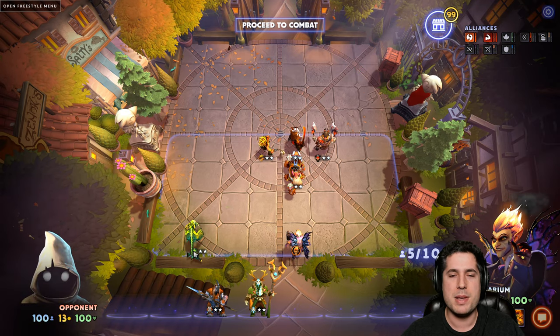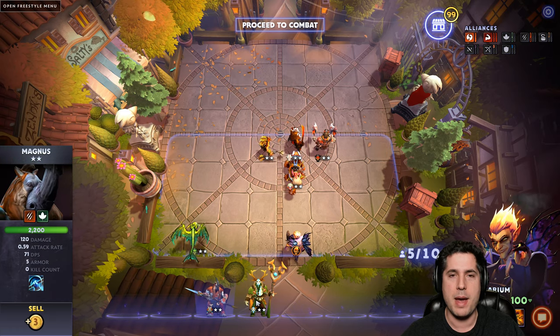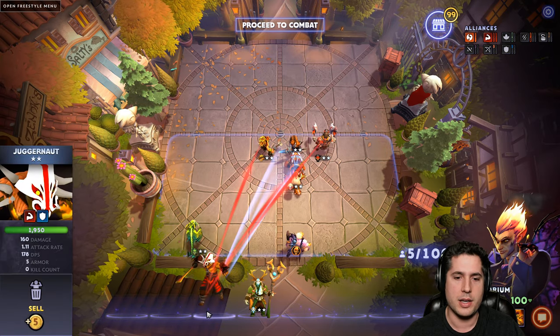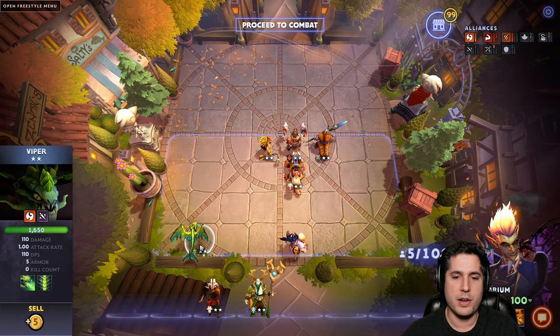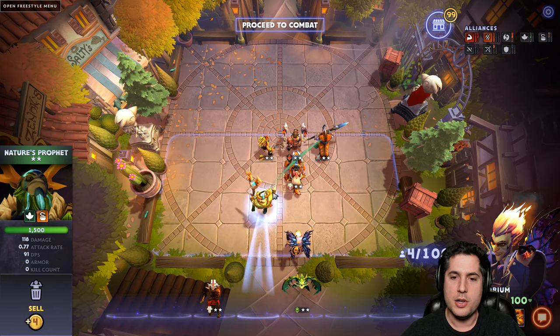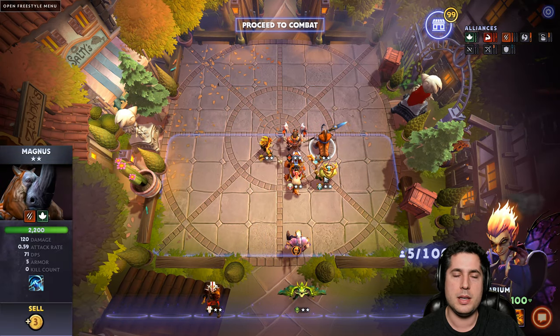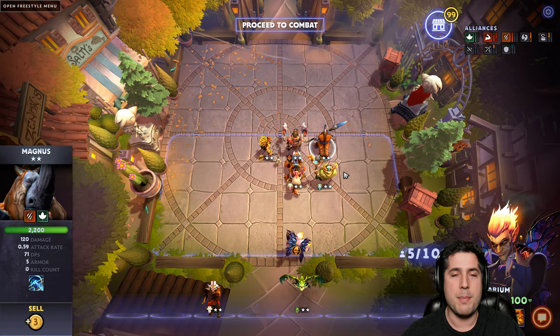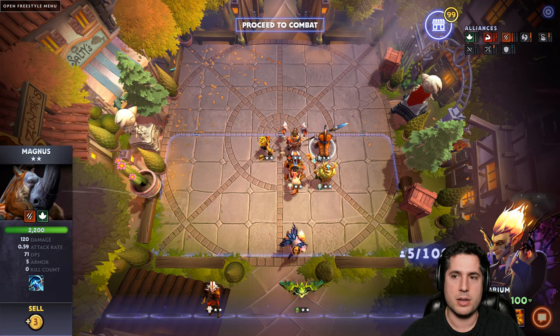Let's say you're not able or you're missing any of these units. A good fill-in for any of these units are Nature's Prophet and Magnus — both are relatively early. So let's say you don't have Juggernaut yet, you can run Magnus instead. Let's say you're not able to find a Viper yet and you just have a Snapfire — you could actually put Nature's Prophet in instead. When you run Nature's Prophet and Magnus as a pair, you're benefiting from the Druid Alliance, so they're going to be buffed up by one star level.